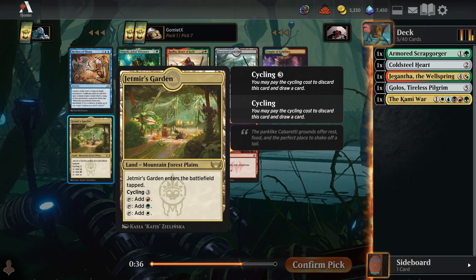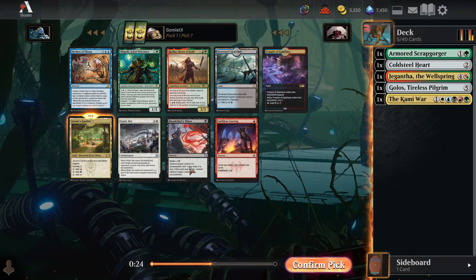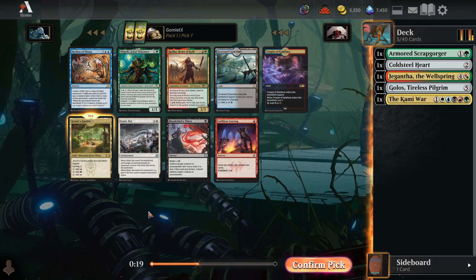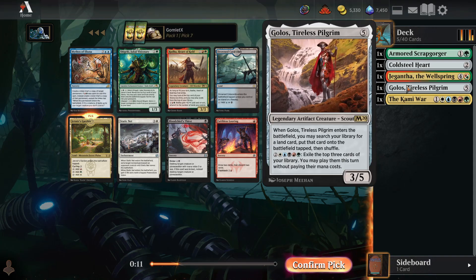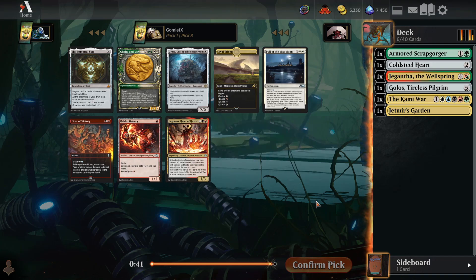I might take a Jetmir's Garden. There's excellent removal with Blood Chief's Thirst and Static Net, but I'm going to go all-in with no interaction — just take a bunch of great mana fixing, great cheap mana ramp, and try to get to big explosive 5-color plays as quickly as possible. I'll take a Jetmir's Garden because I've passed up on several Triomes already.